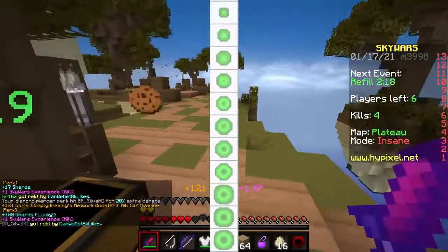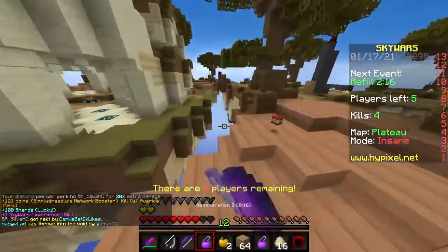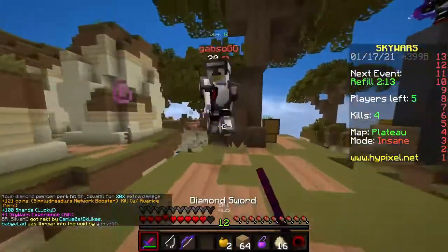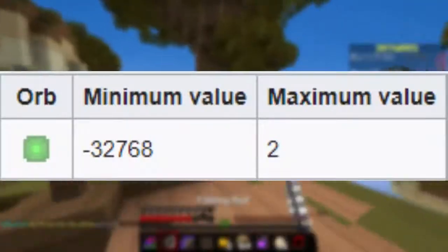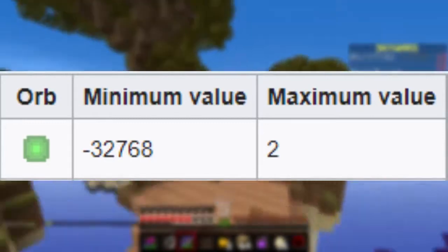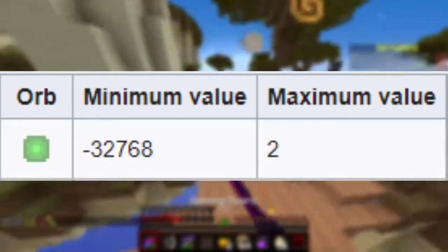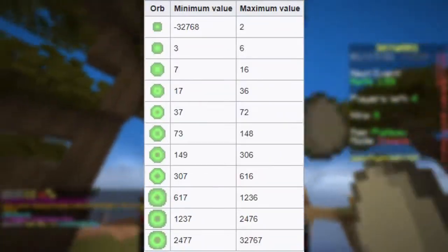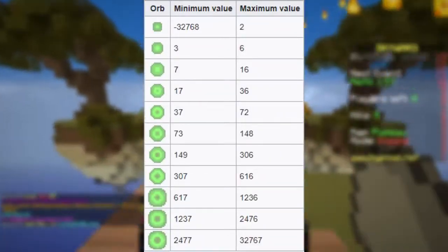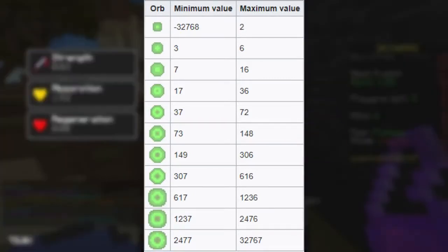There are actually 11 different types of XP orbs, each with a different sized body and different sized core. Each orb has a minimum and maximum value. For example, the smallest orb has a minimum value of negative 32,768 and a max of 2 XP, while the largest orb has a minimum of 2,477 XP and a maximum of 32,767 XP.